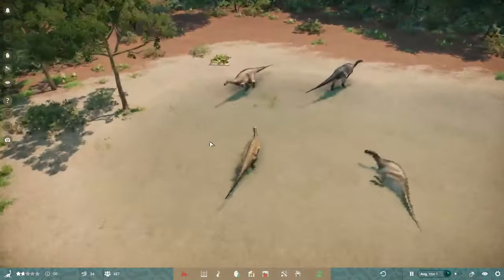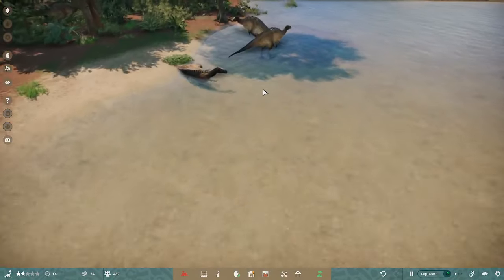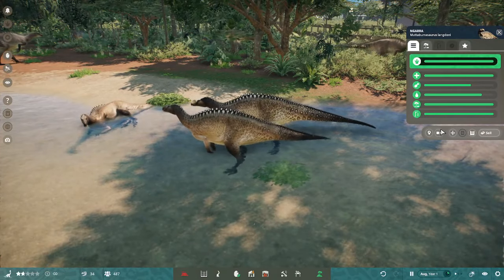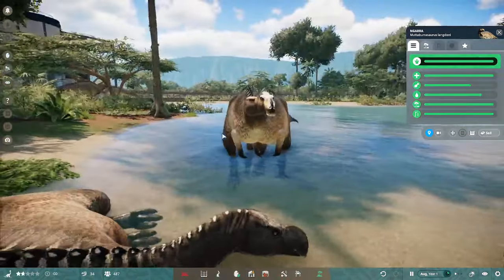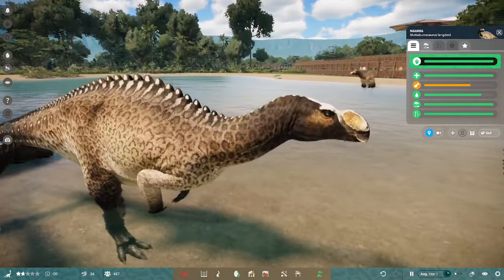Let's have a look at our Matabarasaurus, who are just chilling in the water right now. They do have a special nose animation which I'm not sure we'll be able to capture. But here's the Billabong skin — the beautiful male right there.